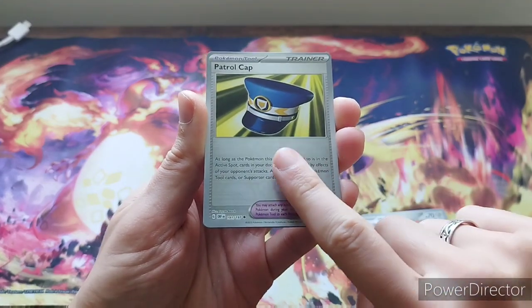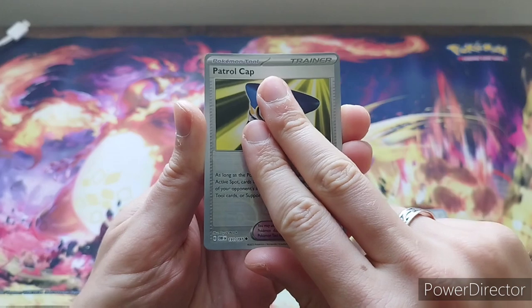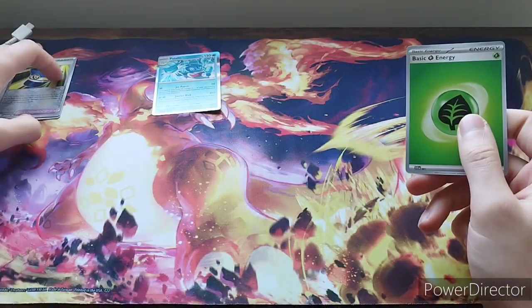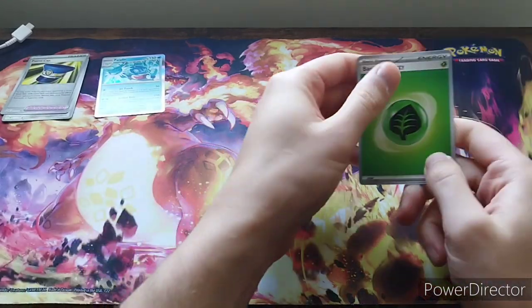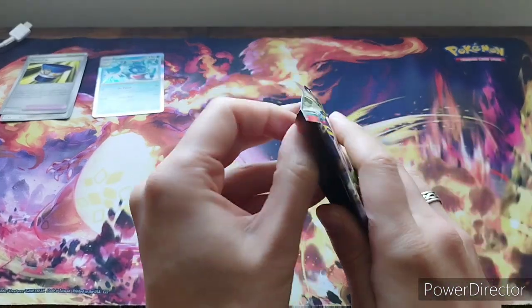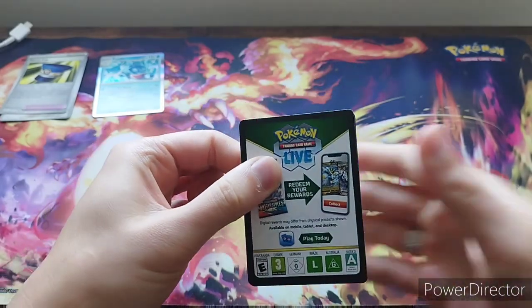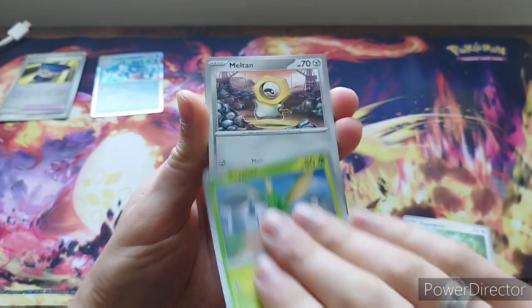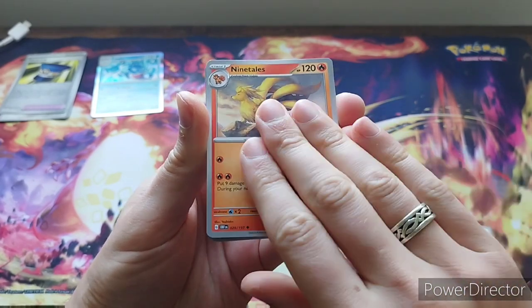So let's get into it, first pack - come on, give us a hit. We've got Patrol Cap in the reverse slot, I'll take that. We've got Palafin hollow. So as always, reverse hollows here, hollows there, and we'll work our way up in quality. Maybe one card down - I can't remember seeing that one before, which is good. I'm going to keep some of these cards aside as well because I might build a new deck out of them.